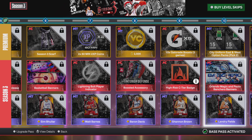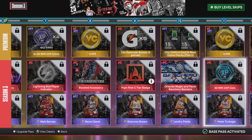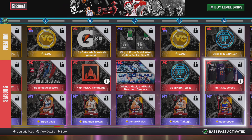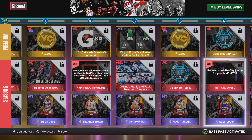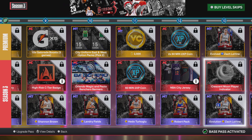For Level 10, you get Lambda Magic and Paul Boncaro banners, and a MyTeam pack. At Level 11, you get 2,500 more VC with a 60-minute coin. Level 12, you get an NBA jersey which looks pretty decent for your player, plus more tokens.